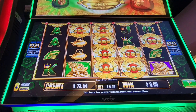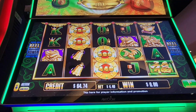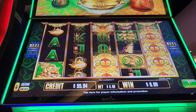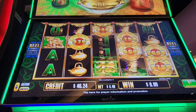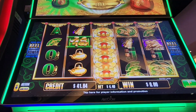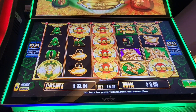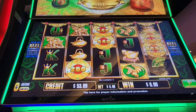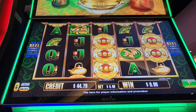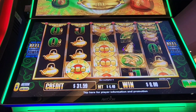$27 — need a little more than that. $24, $24. Put $300 cash in and $100 point play.